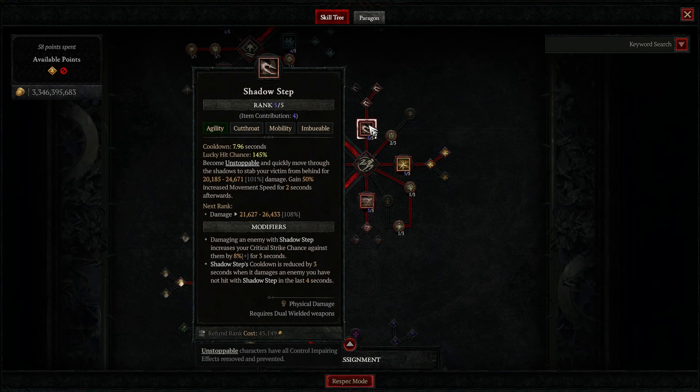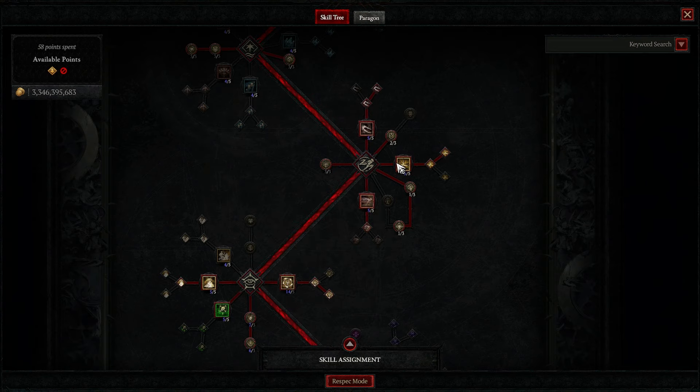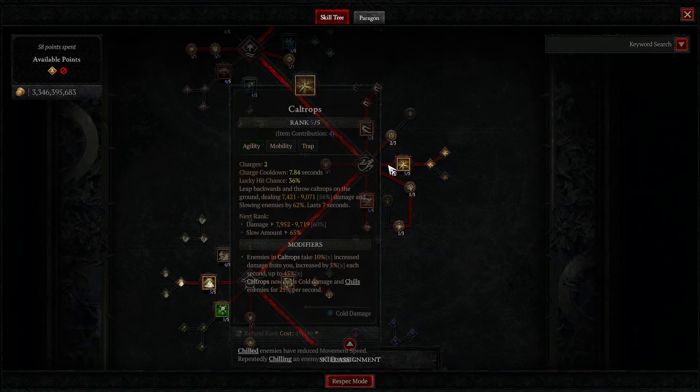I do put 3 points into Shadow Step. It's our only Unstoppable in the build — it's really good for getting out of CCs. 2 points into Rugged for the damage reduction on DoT effects. Caltrops, because we have the Frigid Finesse aspect which is just giving us more damage, and it has a pretty big multiplier for enemies damaged by Caltrops — it can go up to a 45x multiplier, so it's pretty good.